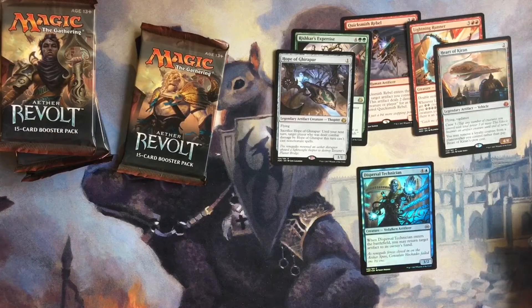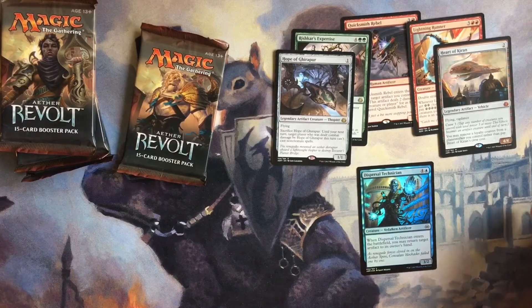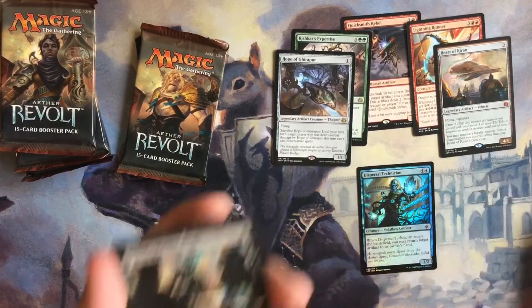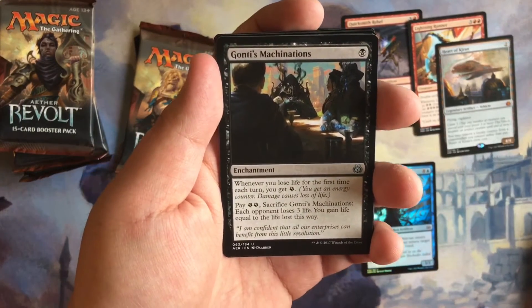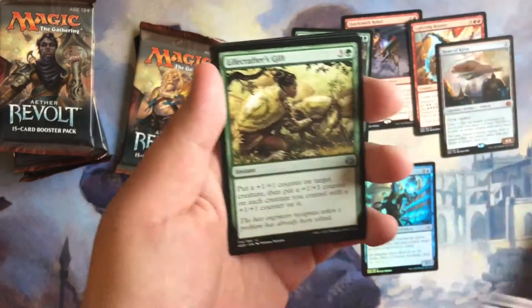I love the art on this set because it's something I haven't really seen. All I've seen is the darker stuff — my first set was Innistrad, then Dark Ascension, then Avacyn. I quit and came back and started in Shadows over Innistrad. Anyway, Ghirapur Orrery, Lifecrafter's Gift...